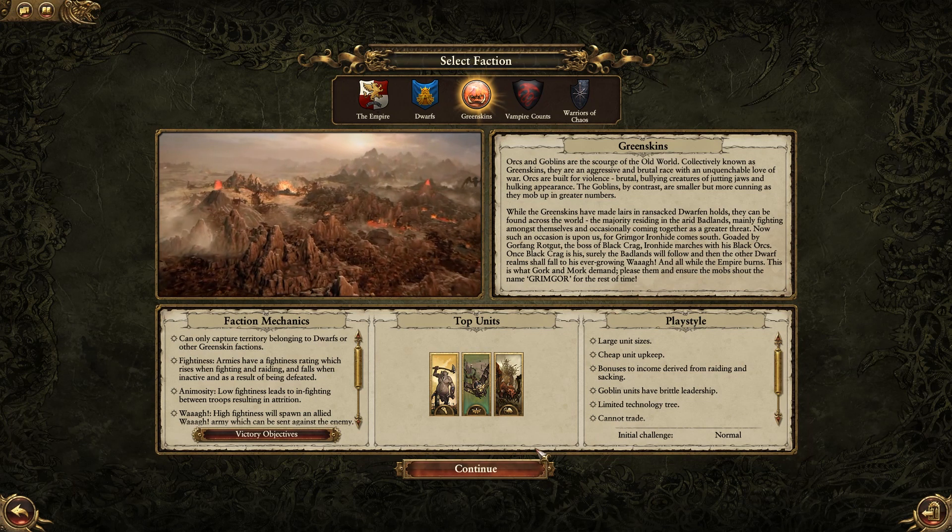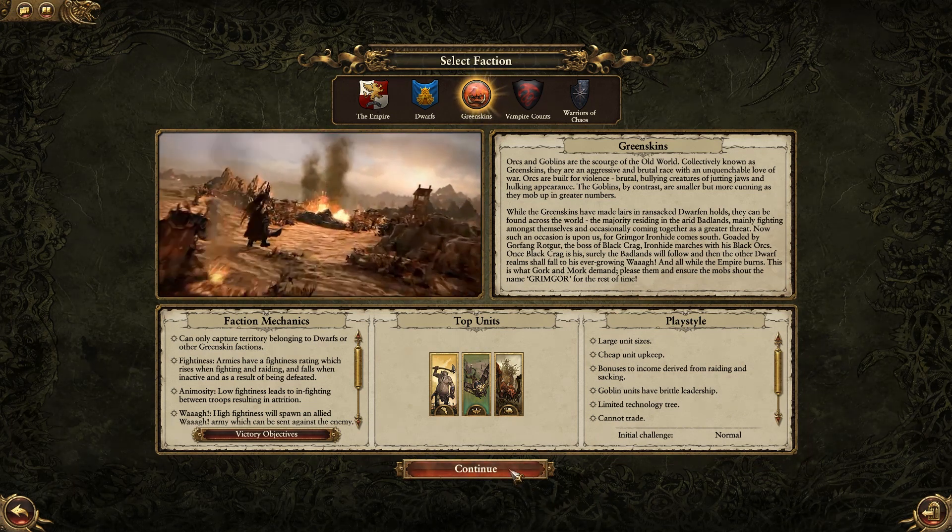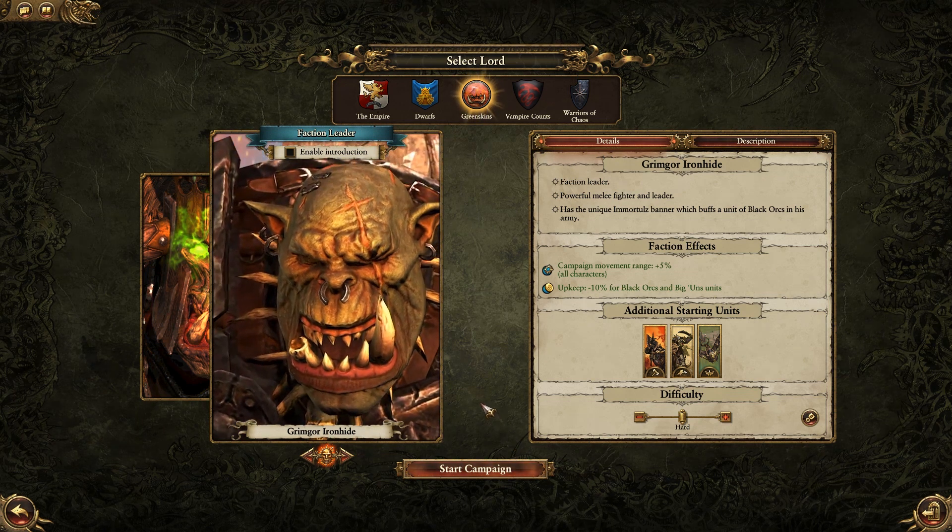My name is Hylor and this is your green skin faction guide for Total War Warhammer. The green skins are an aggressive focused faction from tooth to blade.